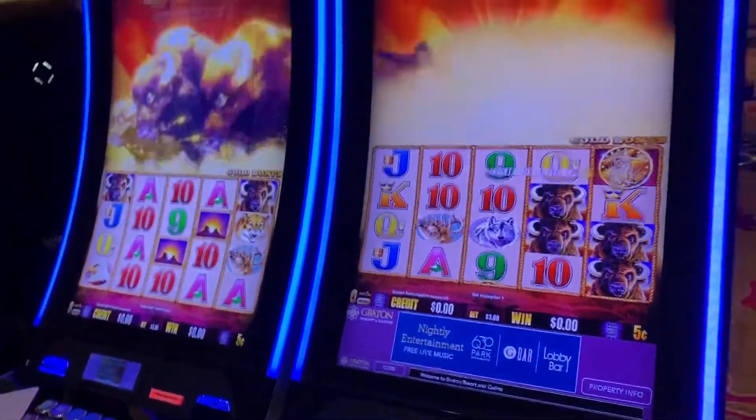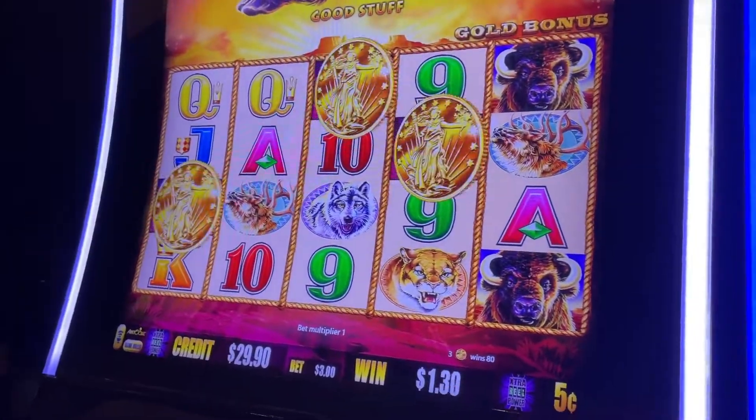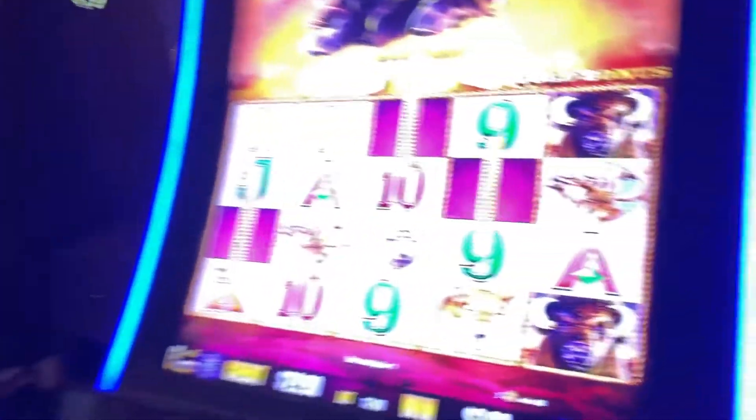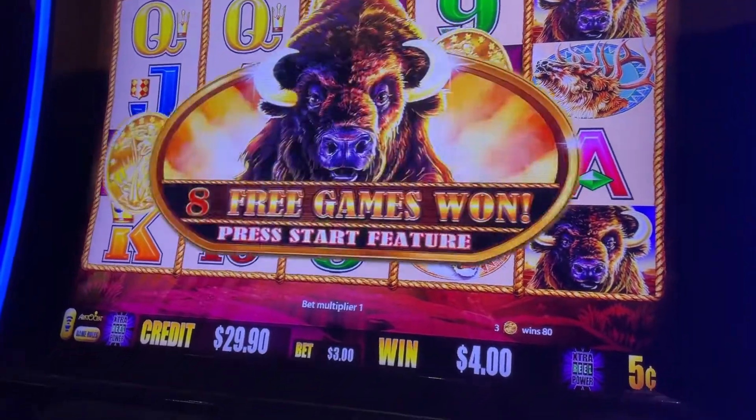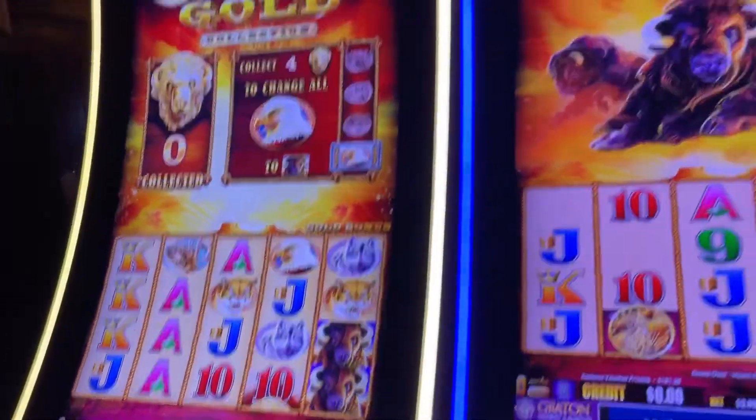The infamous Buffalo Gold Nickel. Gray got the bonus. Retriggered — $3 bet, $5.00. Secret room.